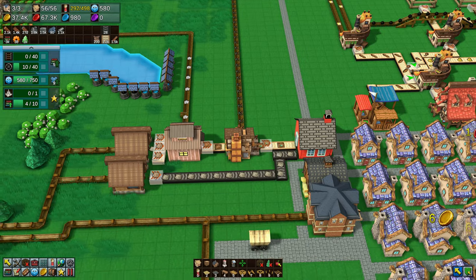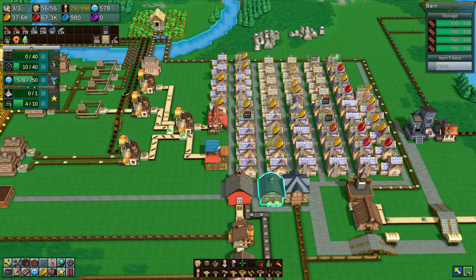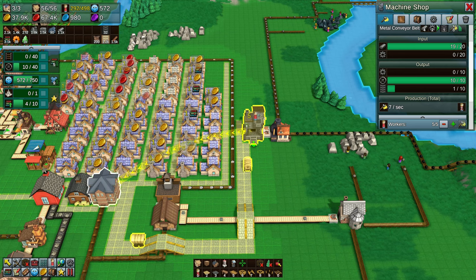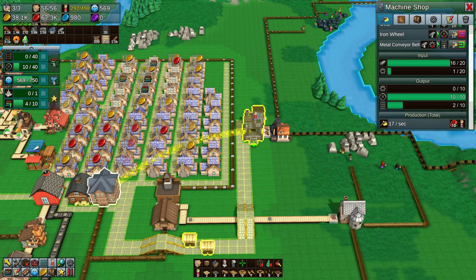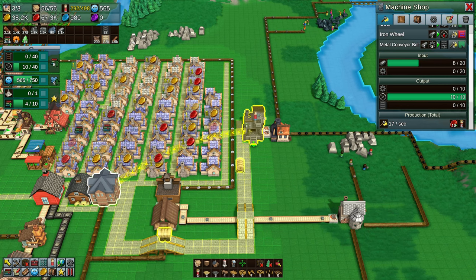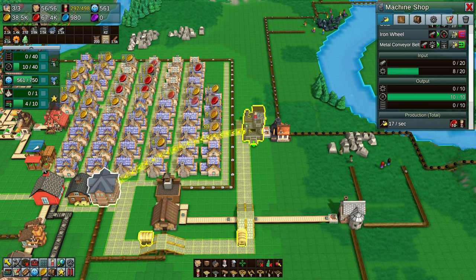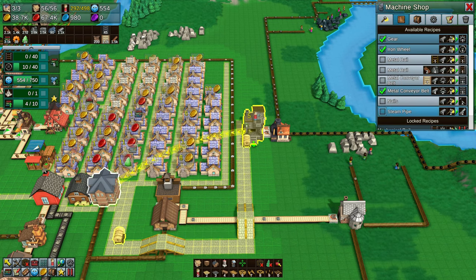We've got the belts coming in now and we have the capability of making the wheels. This machine is making the belts so we can do a bit of upgrading. We don't actually need the wheels yet — it requires two ingots to make the wheels but only one to make the gears. That's why it's making gears faster than wheels.